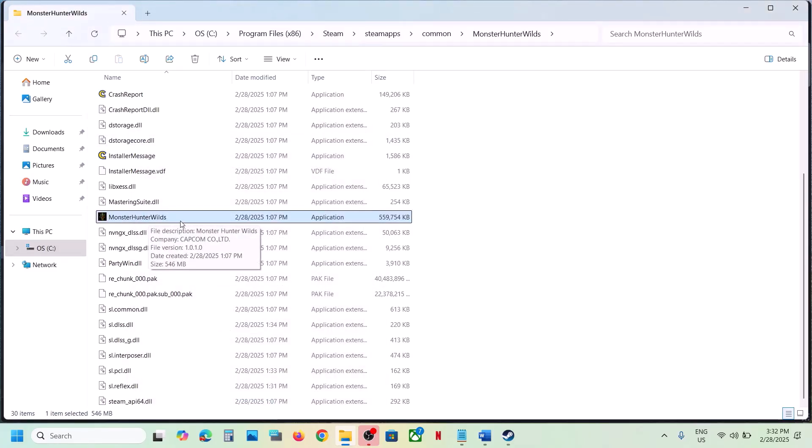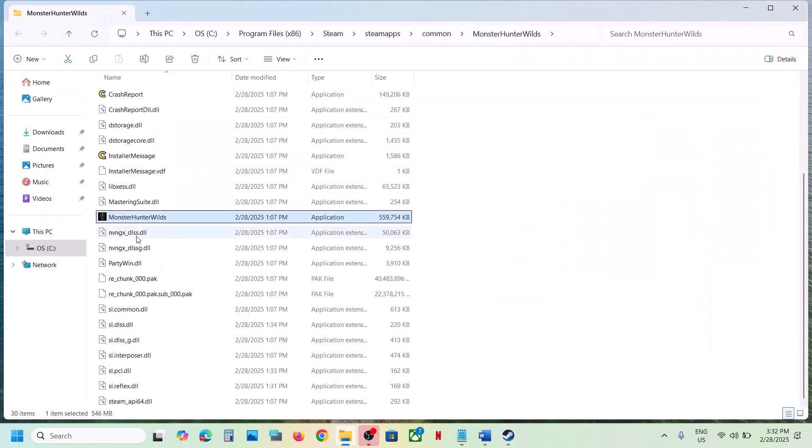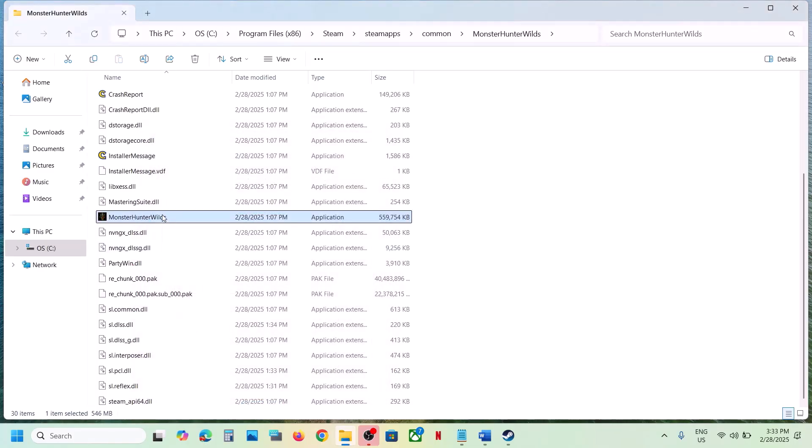First, try to run without administrator — instead of launching the game from Steam, simply double-click the EXE and launch the game from there. If that does not work, go to Properties, go to the Compatibility tab, and put a check on the box where it says 'Run this program in compatibility mode for' and select Windows 8. Hit Apply, click OK, double-click to launch the game.